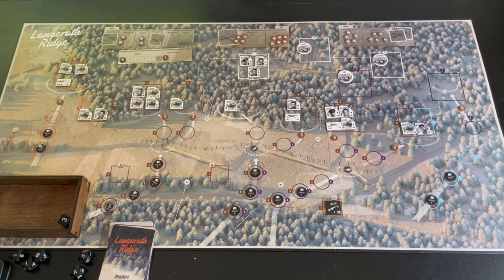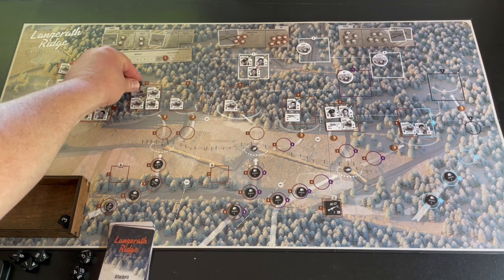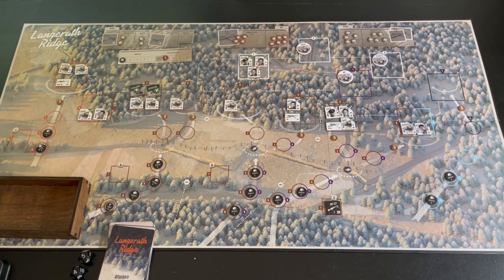Now starting my actions. This guy has a d8 and he'll also be inspired by Dustman, so he'll roll 2d8 attacking the first rifleman in position four. I failed - that's not good, already starting out with a miss. We'll have Adams go ahead and try to pop that guy - 2d8, got a five, so that kills that rifleman.